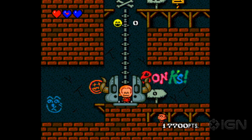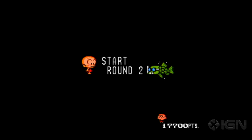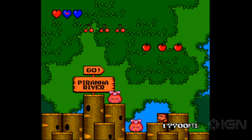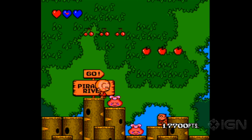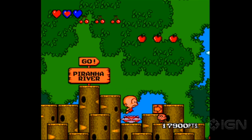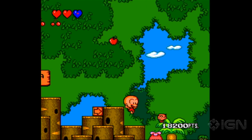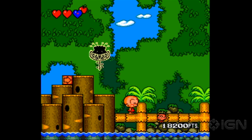I think I messed up there — I think I got off on the wrong floor. The Piranha River — don't go in the Piranha River, I think that's a poor choice. Bonk, turn back now. Notice your life bar is not restored automatically from the last stage. I beat a boss and can't catch a brick over here. That guy's a jerk.